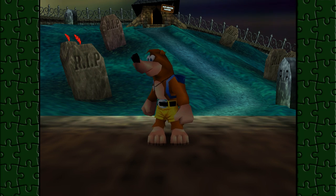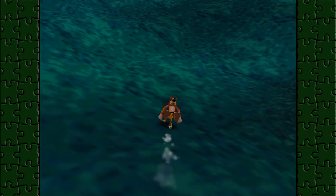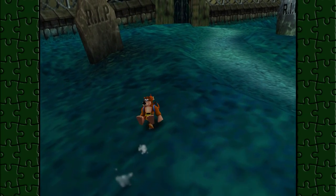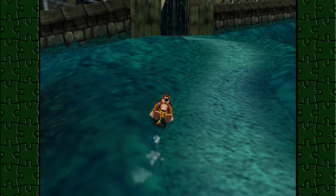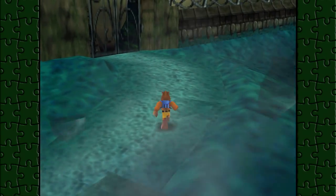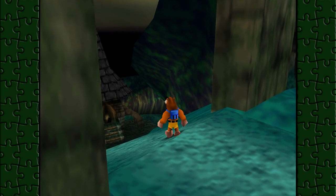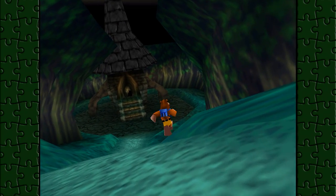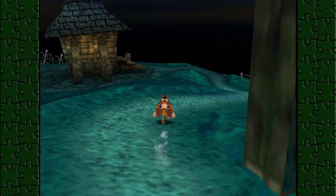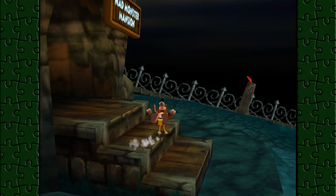Hello everybody and welcome back to Let's Play Banjo-Kazooie! In the last episode we finished up Mad Monster Mansion and started doing some overworld stuff. Now we've got to do more overworld stuff because apparently I can break this gate. I should have tried to break it — I thought I had but I guess I didn't. I need the pumpkin for the stone eye.